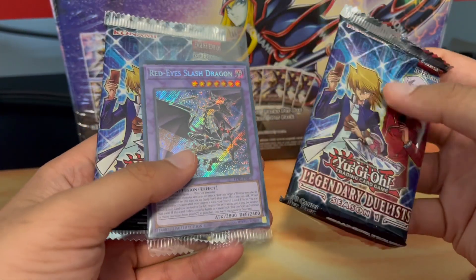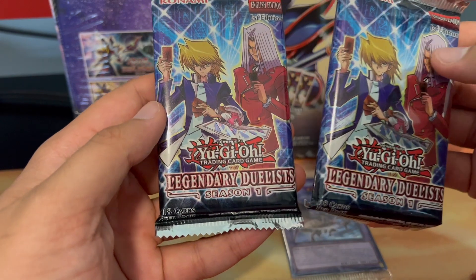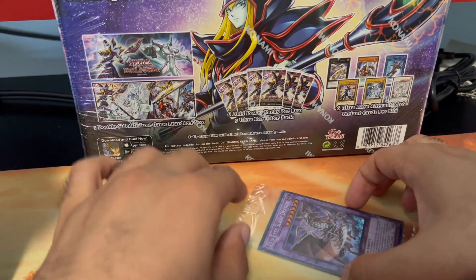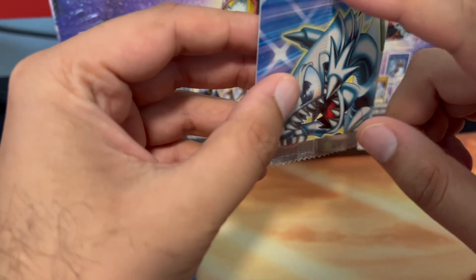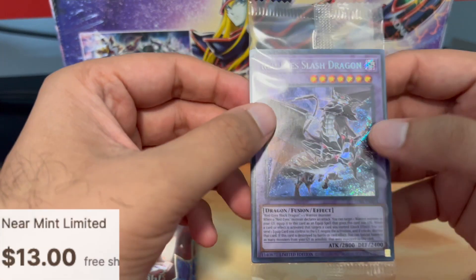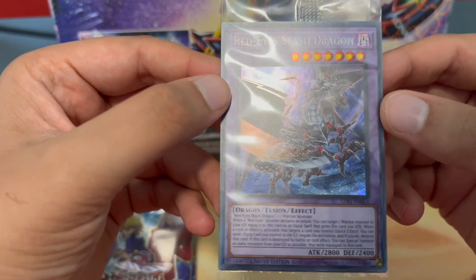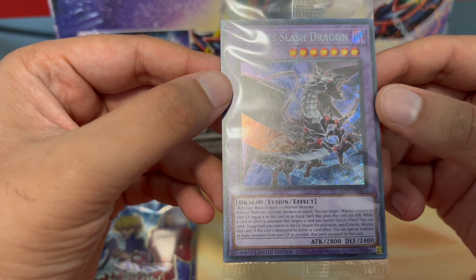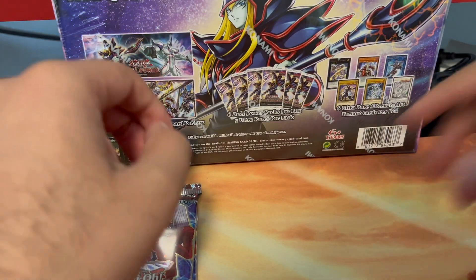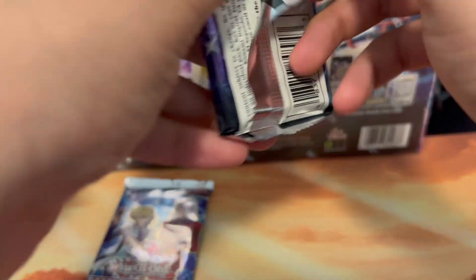So we have two packs. It's kind of bent for some reason — 18 cards each. And this is the double-sided card. There's also a Red-Eyes Slash Dragon — cool, so you get to tribute Red-Eyed Black Dragon and one warrior monster. Limited edition, I'll keep the seal. Maybe it'll make a good giveaway for another video.